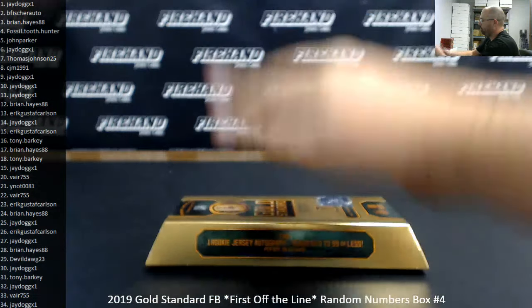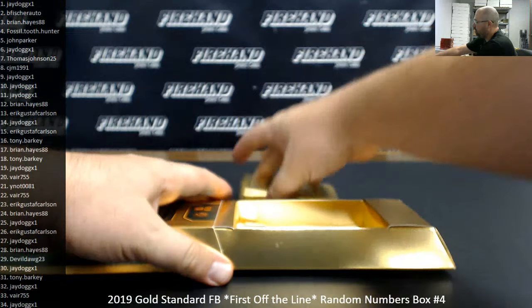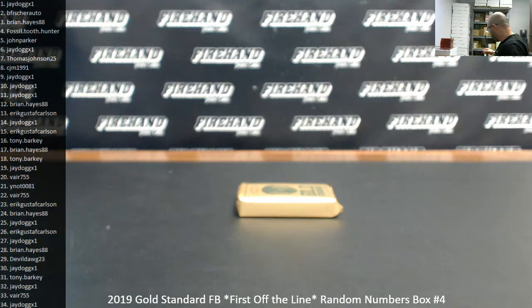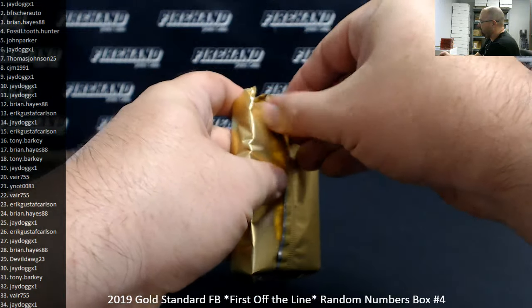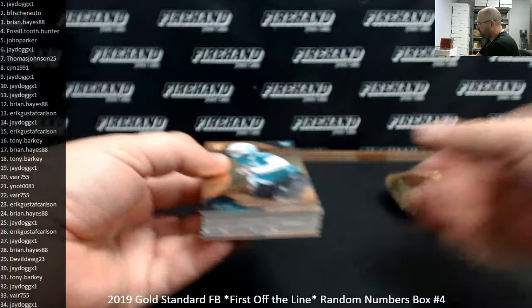Two things are guaranteed in a first off the line Gold Standard box: a rookie patch auto numbered to 19, and a green parallel numbered to 10 — a green base parallel. Other than that, everything else is exactly the same as in regular Gold Standard.